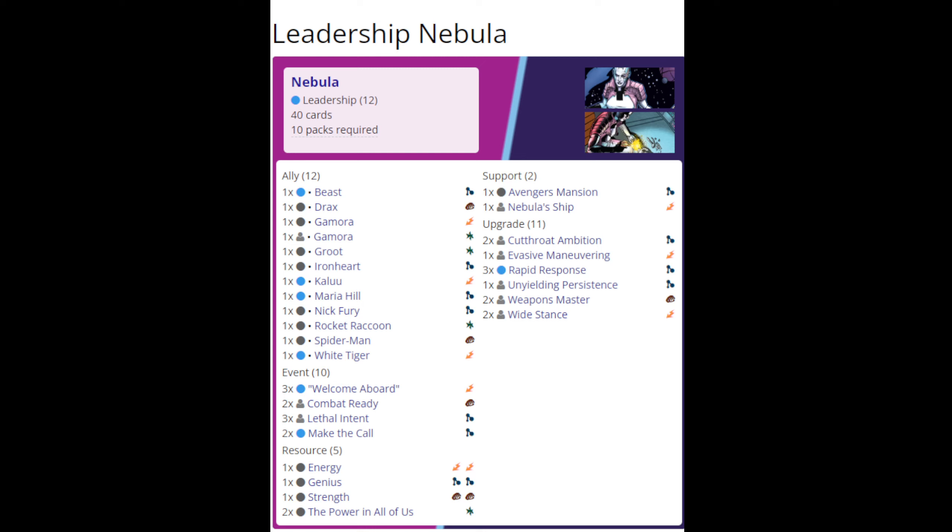Nebula passed the initial test against Heroic 1 Rhino, which is good. We'll see what else she is capable of with this deck. We're running the typical leadership allies: Beast, Kalou, Maria Hill, White Tiger — those are standard. Also Spider-Man Miles Morales, Nick Fury, Ironheart — also standard. And then we're running the Guardians of the Galaxy allies as well: Drax, Gamora, and Rocket Raccoon.